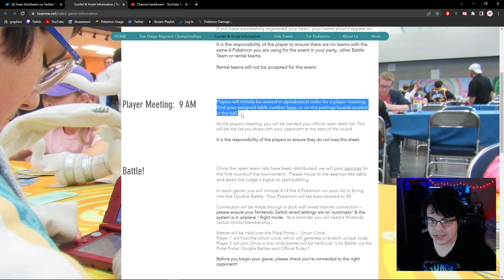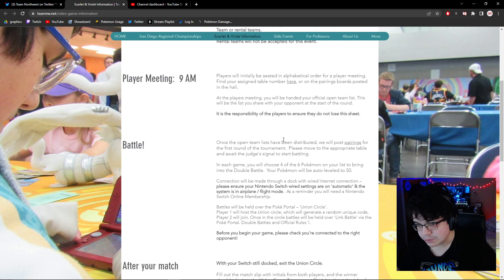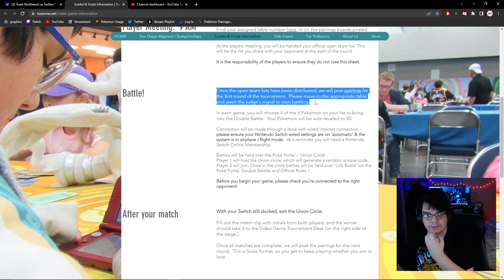Players will initially be seated in alphabetical order for a player meeting. Find your assigned table number on the pairing boards posted in the hall. At the player meeting, you'll be handed your official open team list — this will be the list you share with your opponent at the start of the round. It is the responsibility of players to ensure they do not lose the sheet.